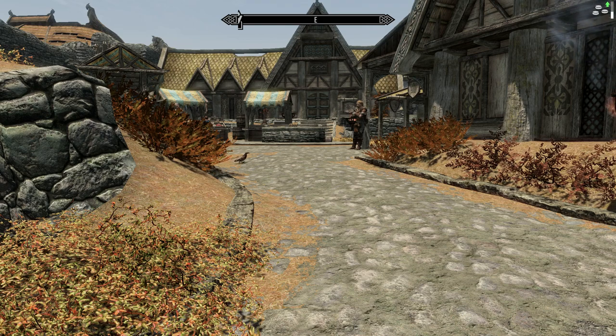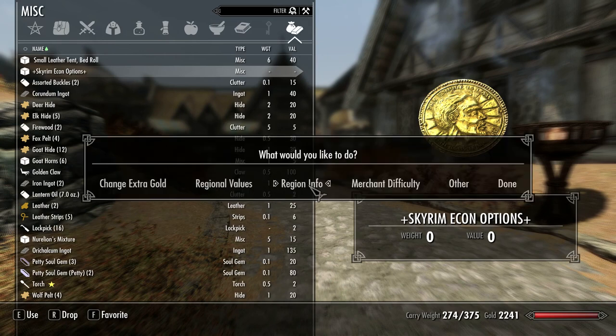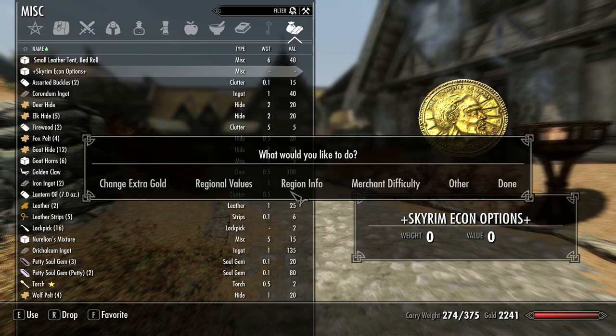The next thing I want to talk about is Economics of Skyrim. In the items menu we have Econ Options with something called Regions. Each region has its own set of goods they sell. Right now I'm in Whiterun, which is a very central location in Skyrim with a lot of trade, so it has pretty much everything for a reasonable price. But if I go to Solitude, I can't get some of the stuff I can get in Markarth, because it's not in the general area — they have to import it, which makes it expensive. I think this is one of the most overlooked mods — it is absolutely amazing.